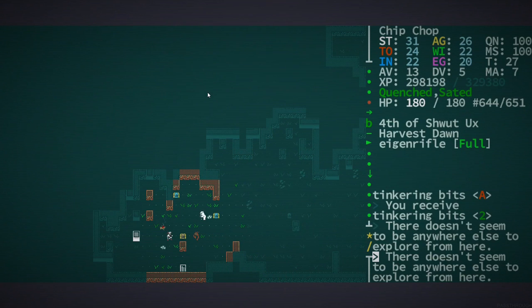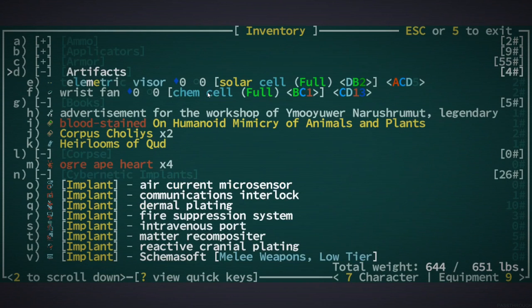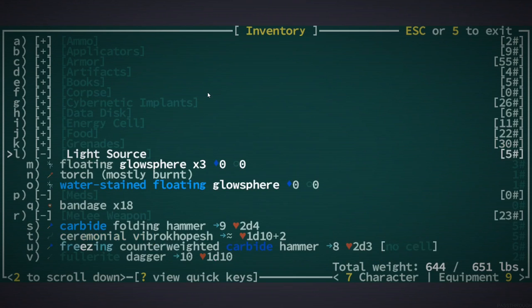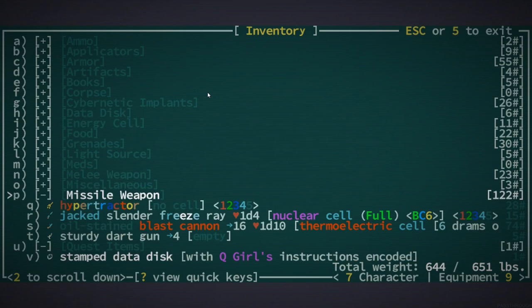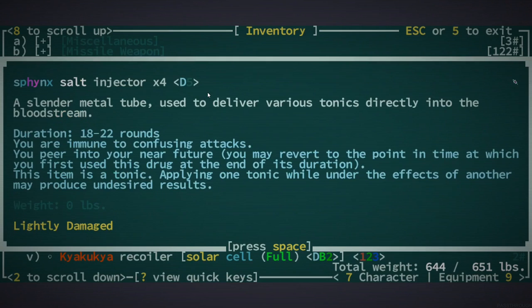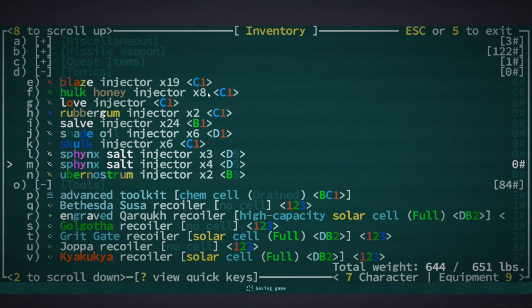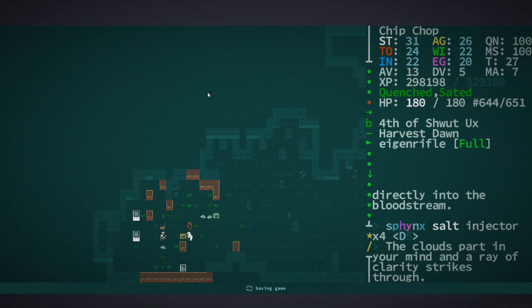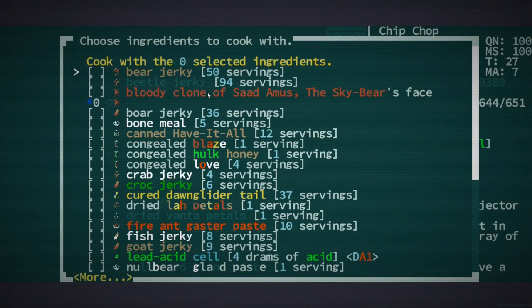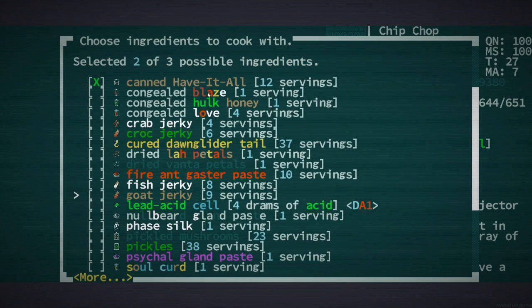What we could also try and do is — I think I have some sphinx salts and I've got plenty of them, so I don't mind using one right now. From what I've read online, it's basically like a Truekin's version of — yeah I've got seven of them. It lets you appear into the future, so it gives you the precognition skill. Okay so I've got precog right now, so I'm going to try and cook with my precog and see if we can get lucky.